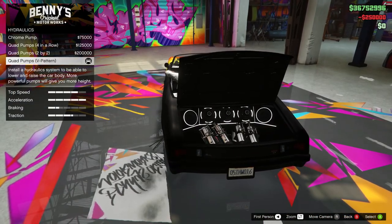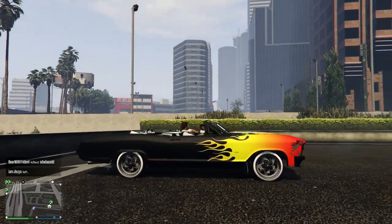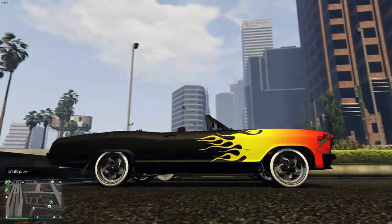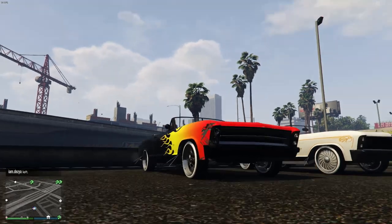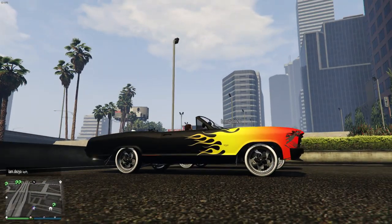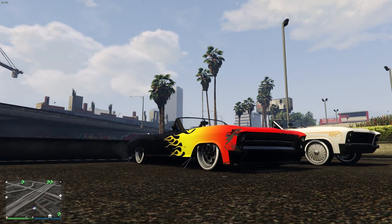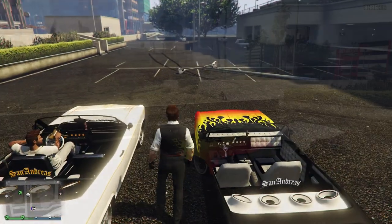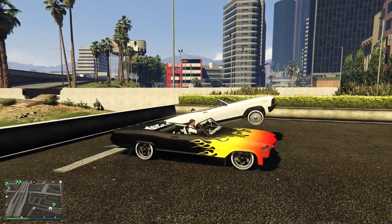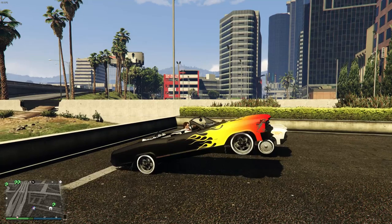Finally, the fourth tier: the quad pumps V pattern at $250,000. I know I said $50,000 isn't much, but in my opinion you don't need these unless you just want the look of them in your trunk — because the two by two will do basically the exact same thing. When we both lift our cars up, it does go a few inches higher than the two by two, but the bouncing difference wasn't noticeable. If you time your jumps right with the two by two, you can get just as high as the V pattern.